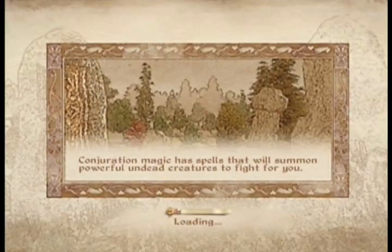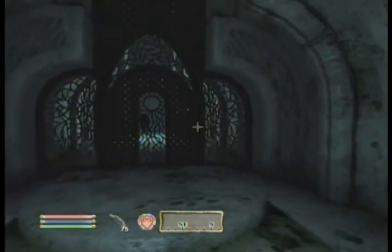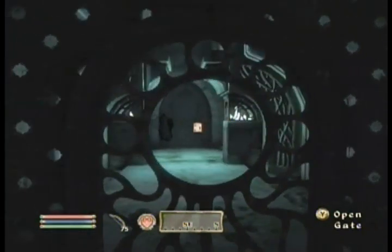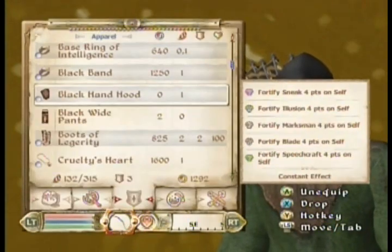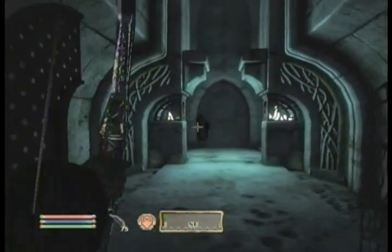But let's go. Let's see. Got a gate. What is that back there? Is that a ghost? Oh boy. Got a glass bow and I got iron arrows, don't I? I don't know if I'll even be able to hit a ghost. We'll find out.